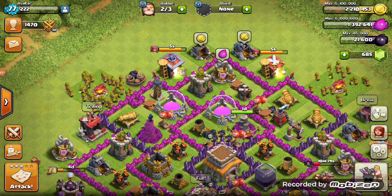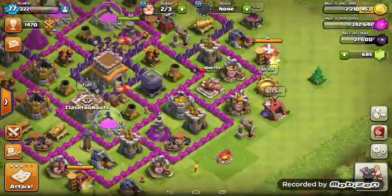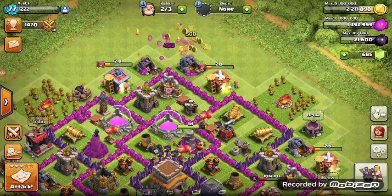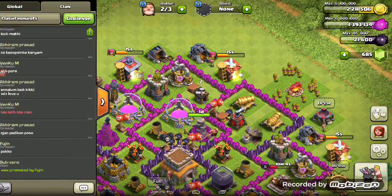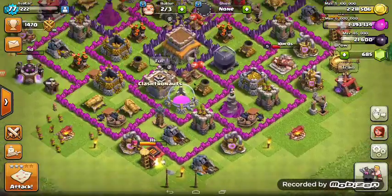There is another strategy: you can take 200 archers plus the Warrior King plus 3 lightning spells. You have to find a base where there are more dark elixirs, and put the 3 lightning spells onto the dark elixir storage so that you can get all the dark elixirs.